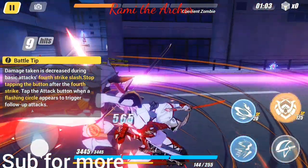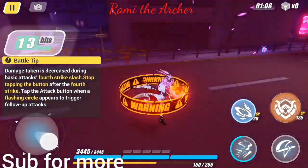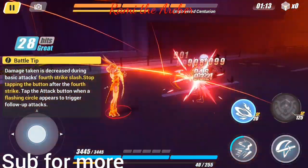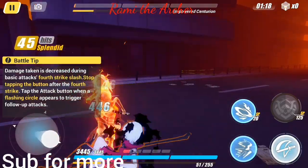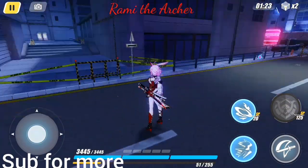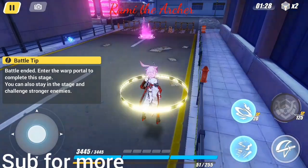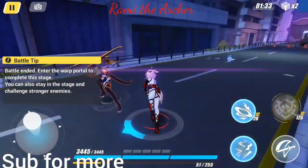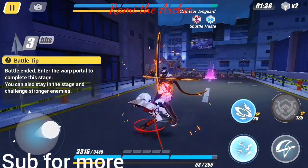You will face the first monster or boss, and the trick is: when you beat him, they give you a portal to end the mission. But if you go through the portal, the mission will end and your second objective — defeating 12 enemies — won't be completed. So you need to wait a little bit instead of entering the portal right away.